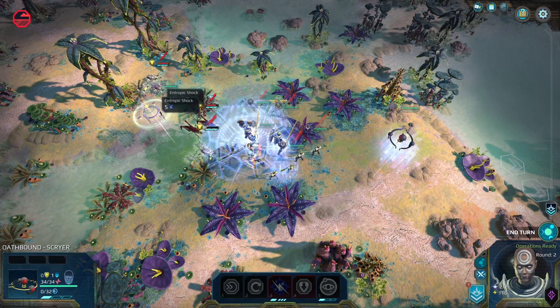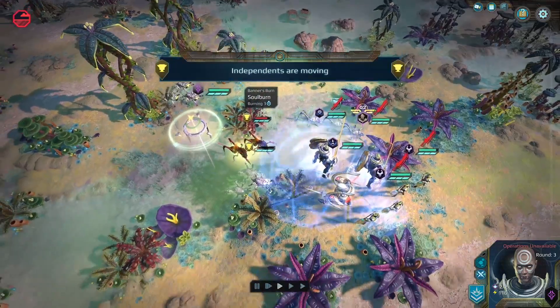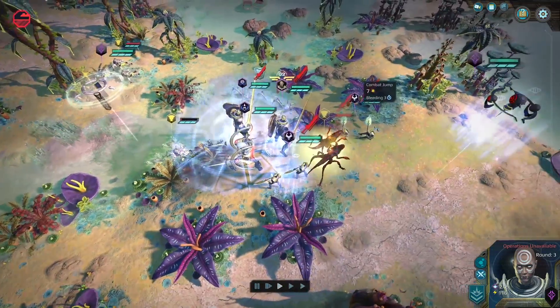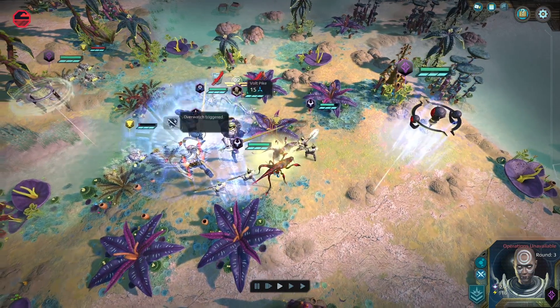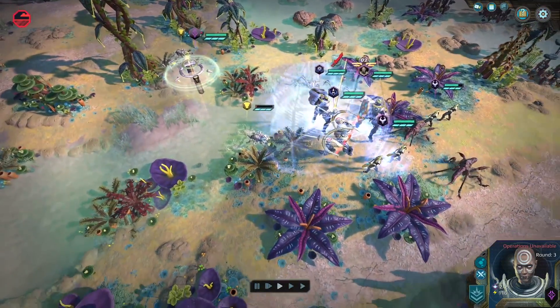Looks like one of the enemy units got soul burnt and is on fire. One guy leapt at me and actually managed to do damage — amazing — but he triggered an overwatch from two of my units. This is like jumping onto a field of spikes and instantly getting murdered.